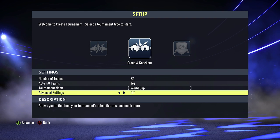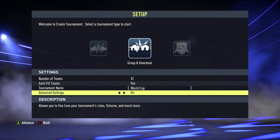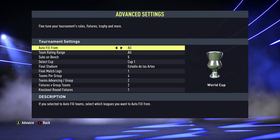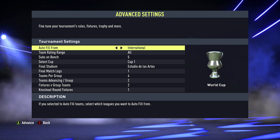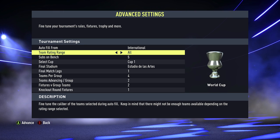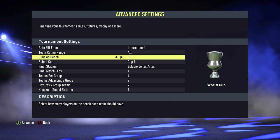You've got the option down here for Advanced Settings, which will allow you a bit more control over the tournament's rules, fixtures, and much more — I suggest you put that on. Then hit A to advance. You can Auto Fill From, which automatically fills up the tournament with 32 teams. Move this across until you get to International, because the World Cup uses international teams. The team rate and range you can leave as is, since there are only 32 teams and we need the whole lot.